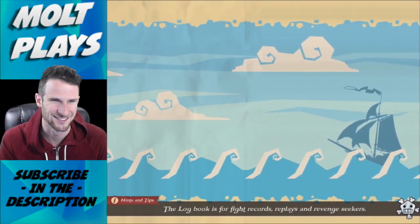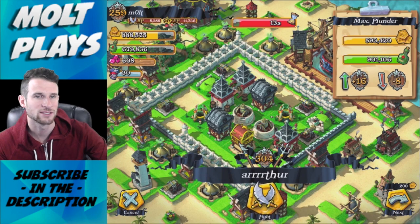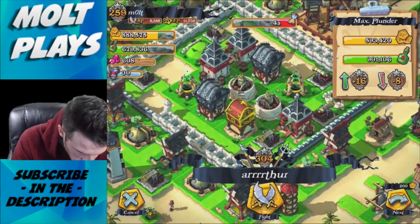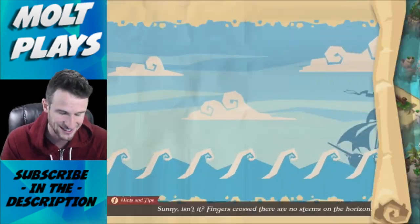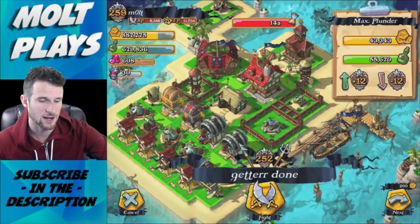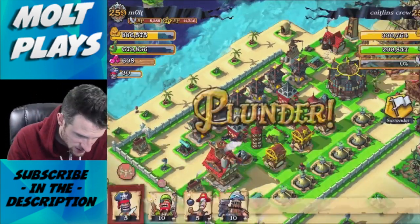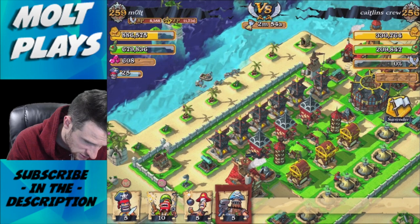Our base is going to look like that one day, I promise. I'll cut here while we search. Oh my gosh — 901,000 grog, are you kidding me?! But look at his mortars — there's no way we can do that. I'm glad I didn't leave yet because I really wanted you guys to see that 900,000 grog — that is ridiculous. I'll cut right here and be back in just a couple of seconds.